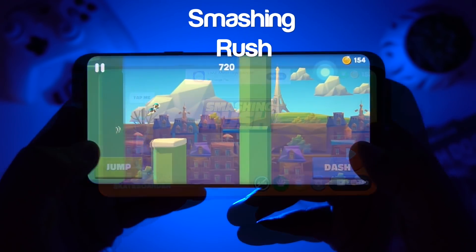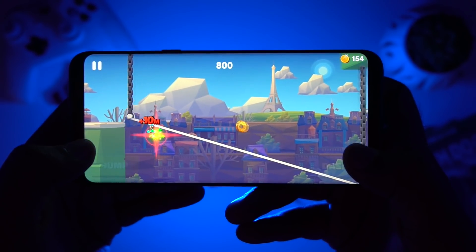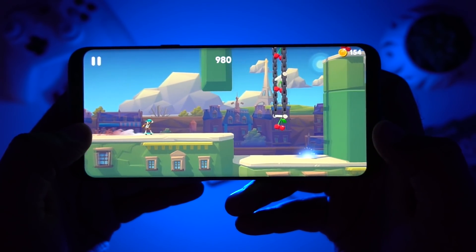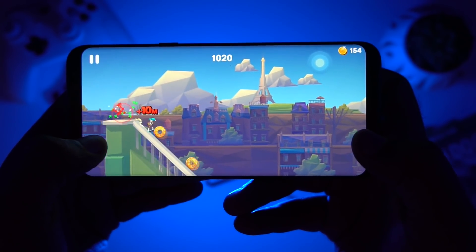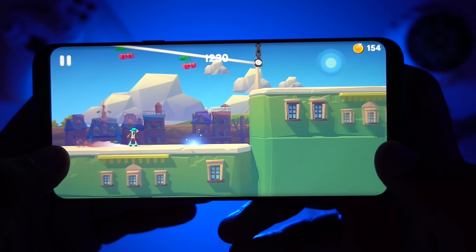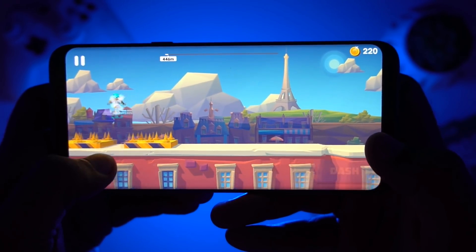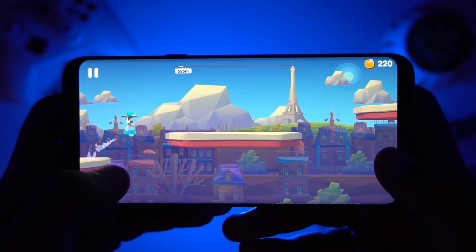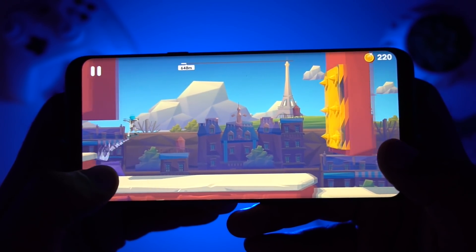Moving to our next game, which is Smashing Rush. Smashing Rush is a fast parkour-style game where you race through obstacles in an endless runner. Apart from running, there are various actions such as wall jump, double jump, bar swing, ziplining, and many more. The controls are simple with a jump button on the left and a dash button on the right, which lets you smash objects in your way. Overall the gameplay is good and filled with fast parkour action, so do check it out.